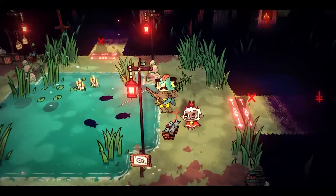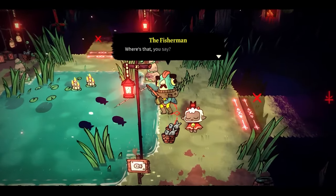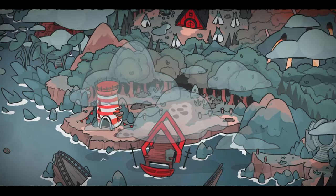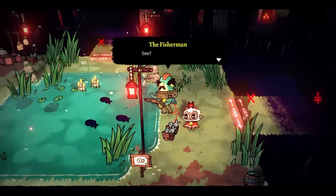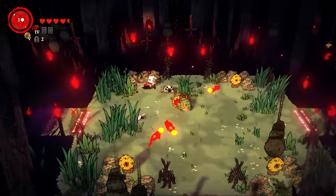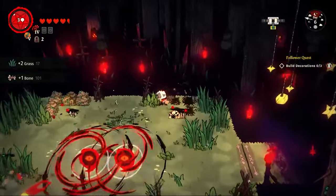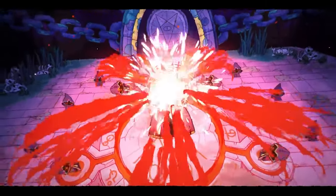I go back to Dark Wood the next day and find the fisherman NPC, who gives us a new location on the map called Pilgrim's Passage where we can fish to our heart's content. We're now in the final stretch of the Dark Wood dungeon — just a few floors to go before we face off against Leshy, the god himself. Leshy is the first of four primary bosses in the game, so he shouldn't give us too much trouble.